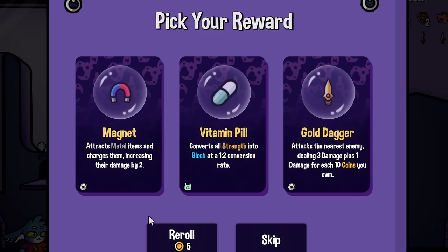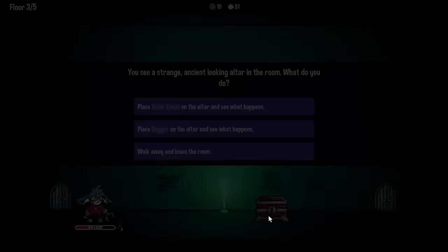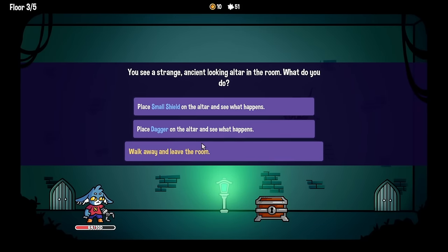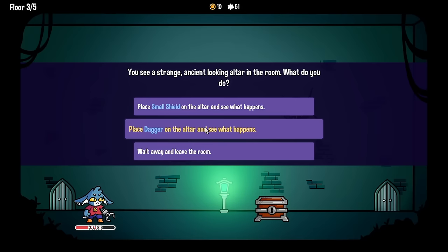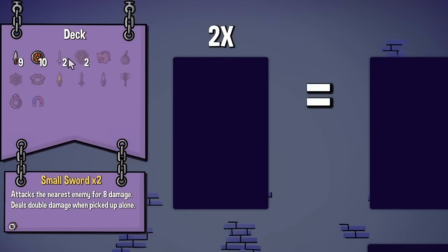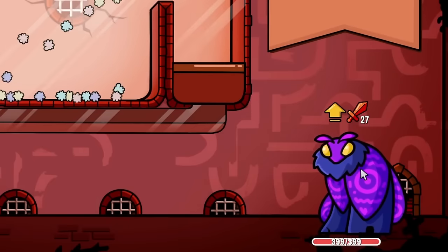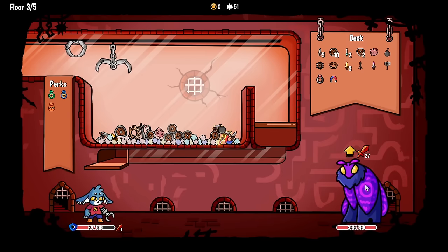Magnets attracting the metal items - I do love this idea. There's an altar - place a small shield on the altar or a dagger. Let's place a dagger on the altar and see what happens - it was duplicated! That means more things we can upgrade. Having two high damage daggers is always good and we actually have enough money to do this a few times. So we have three tier-two daggers, which is just in time for the boss.